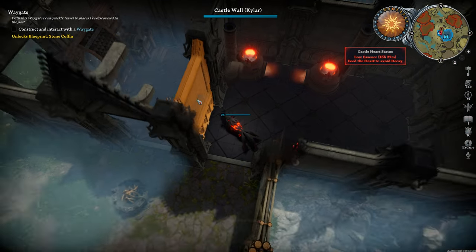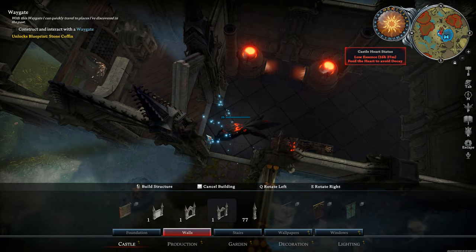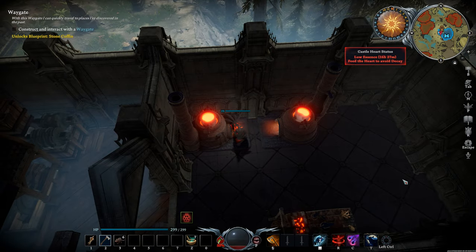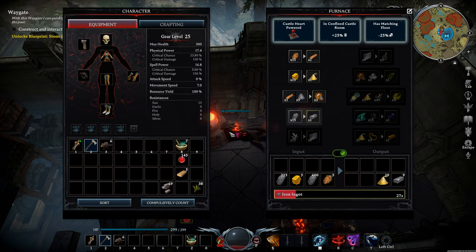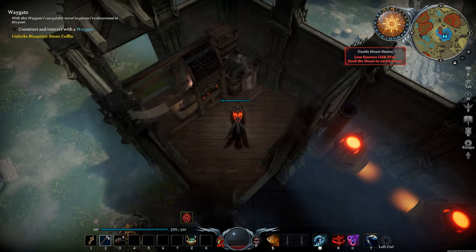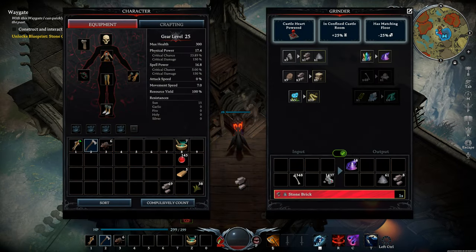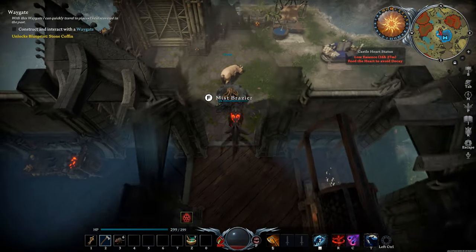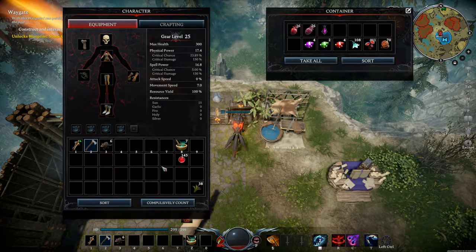Make this a door. All right, we have enough stuff going here. Toss this here. Okay, so while our stuff is refining, what can we do?